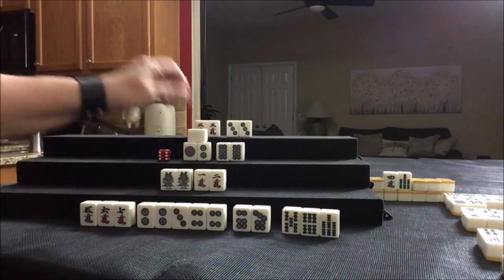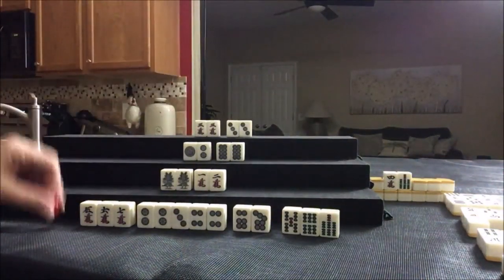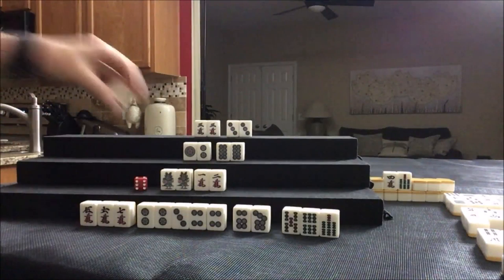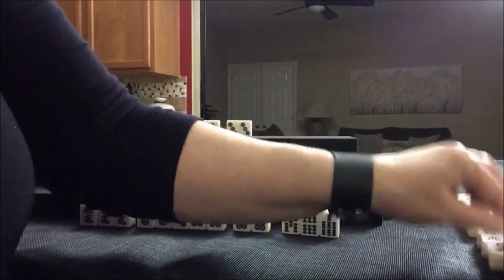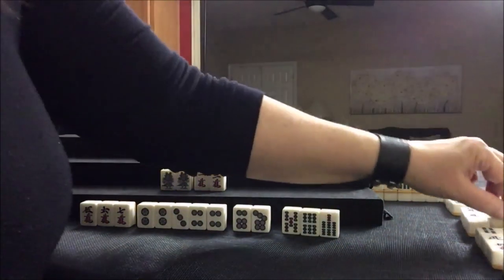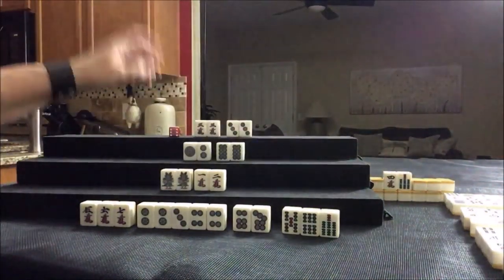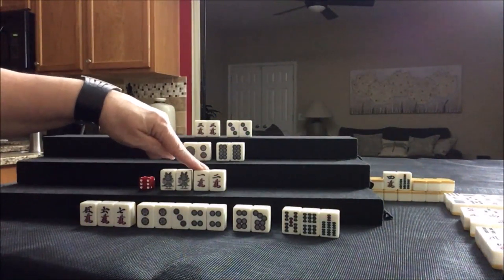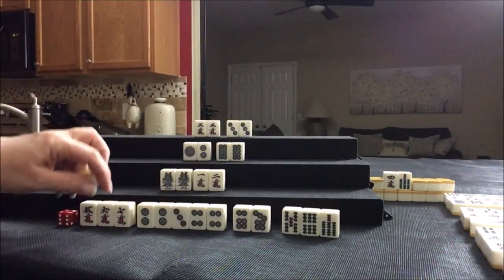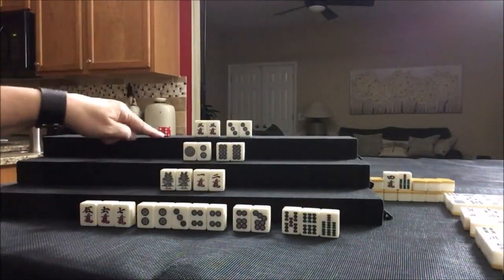Drawing — white dragon. Nine crack drawn. Six bam — oh, could have been a pair again. We need a three crack. Five crack drawn — five crack, five crack. Eight crack drawn. One bam drawn. We could pone leaving a one, but all the ones are out. We need to stay put. Three crack drawn — not helpful. Three crack discarded — and that is ron for this player.